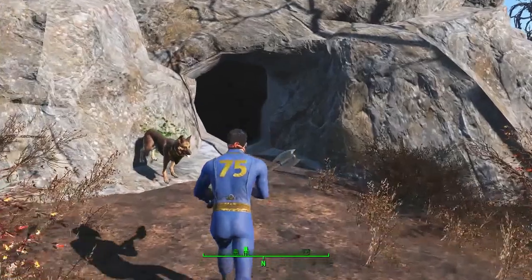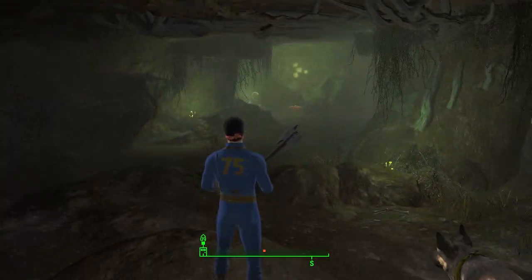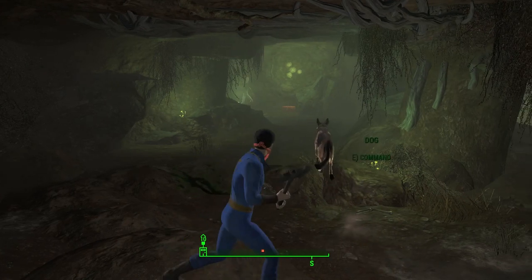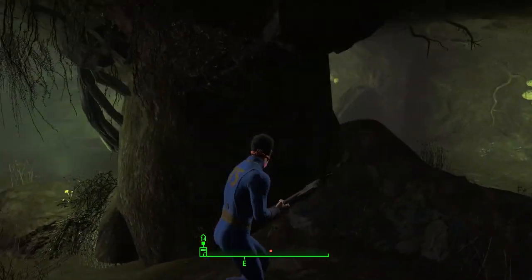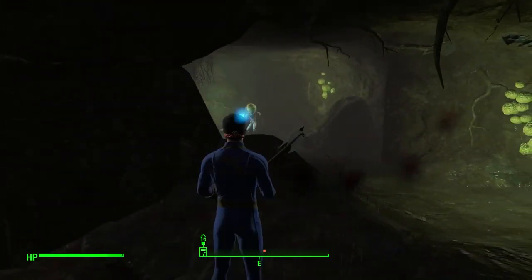Don't be scared and step right into this cave. When you are in the cave you can find the little fella chilling on the floor. To get the alien pistol you need to kill this little alien.